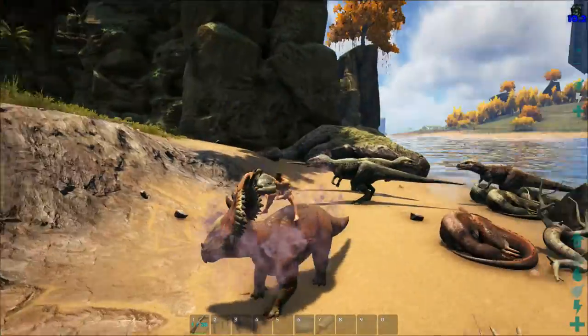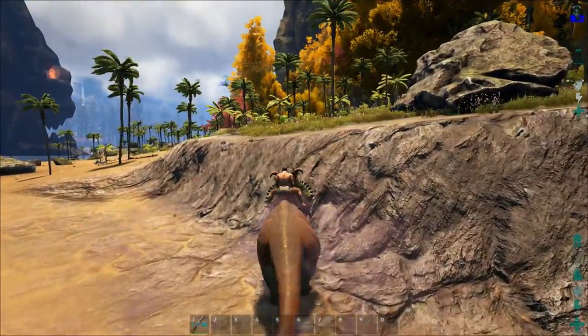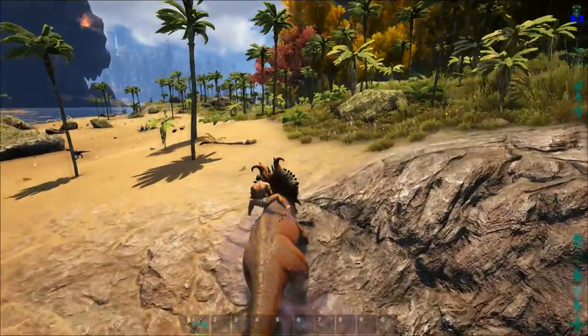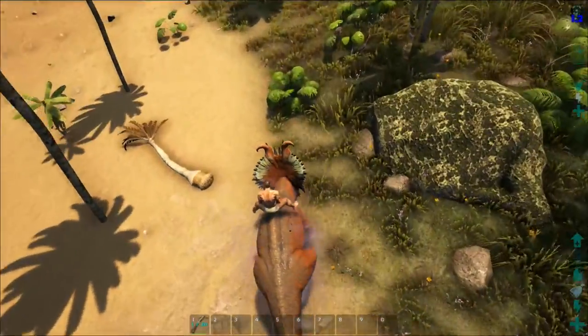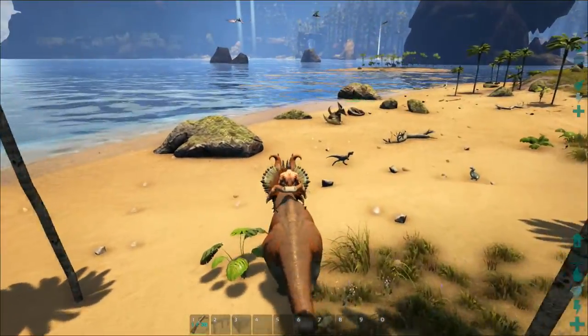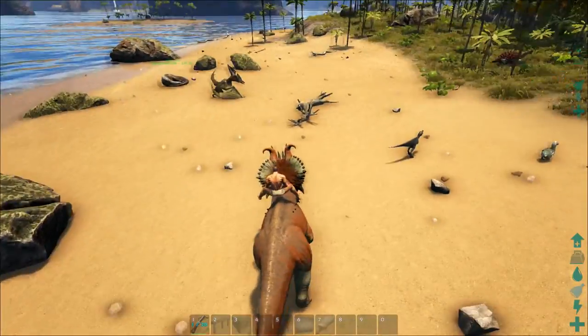I'm really glad that this is in the game. This is a very unique feature, especially of the Trike 2.0 - the little baby trike, the Pachytrike - a cross between the Pachycephalosaurus and the Triceratops. It's like they both had a baby and this creation came out.